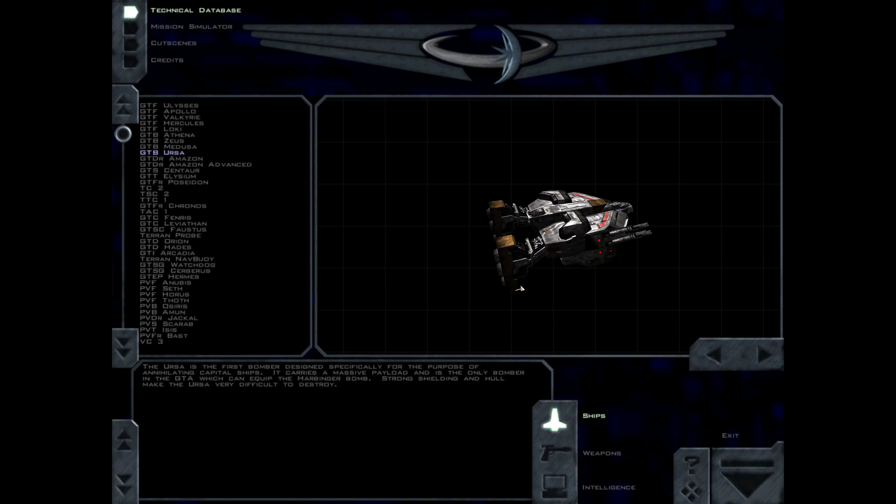The URSA is the first bomber designed specifically for the purpose of annihilating capital ships. It carries a massive payload and is the only bomber in the GTA which can equip the Harbinger bomb. Strong shielding and hull make the URSA very difficult to destroy.